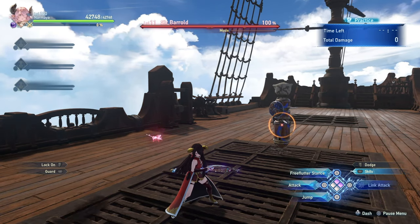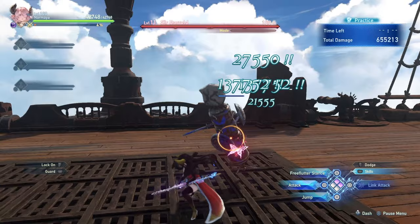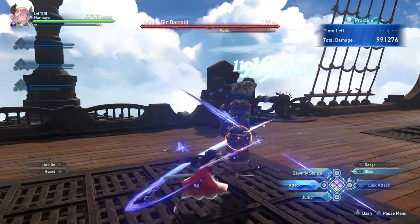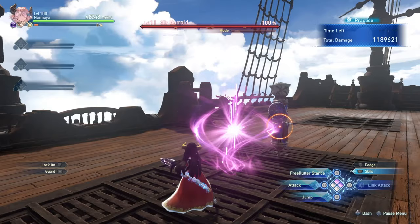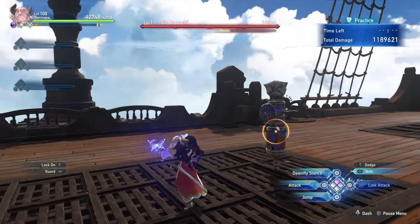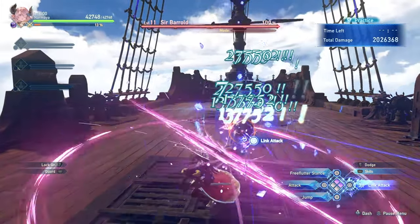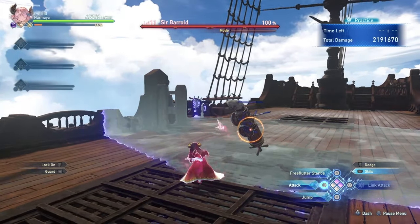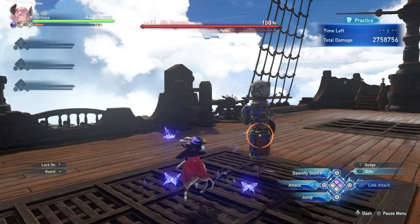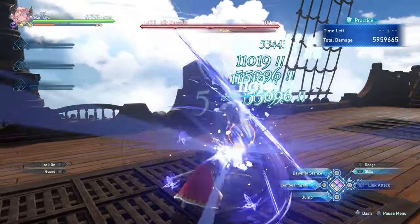Narmaya's main mechanic is Butterfly Effect — the ability to swap between the Dawnfly stance, where all of your attacks become highlighted with pink and you can see the pink butterfly, and the Free Flutter stance, where all of your attacks become highlighted with blue, by pressing the heavy attack button — that is the triangle or Y button on your controller. Depending on your stance, Narmaya's combos will vastly differ, with her combos in the Dawnfly stance (which I'll call the pink stance) being much more AOE focused, with a charged attack that covers a wide area. The Free Flutter stance, or blue stance, is all about doing multiple rapid strikes focused on a single target.